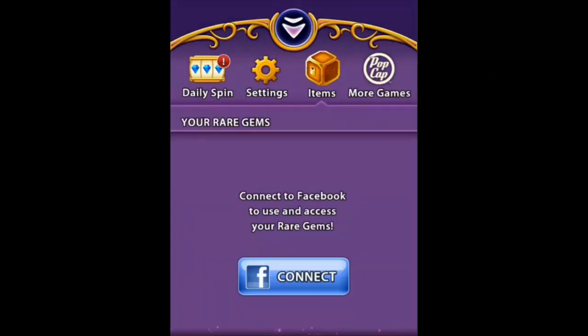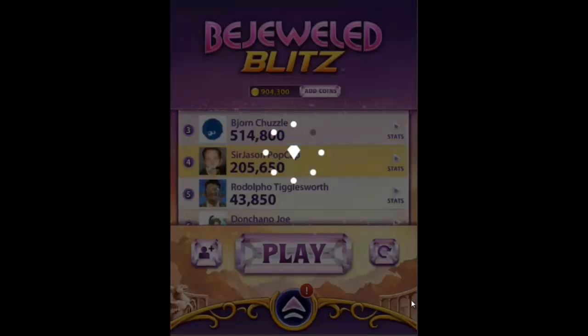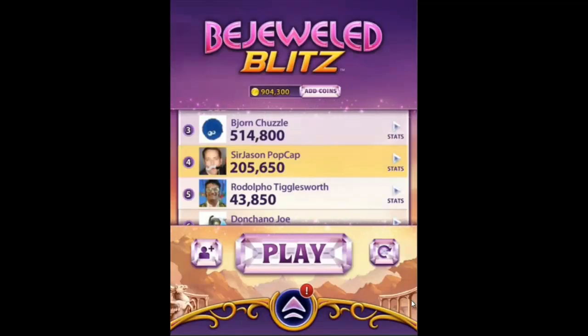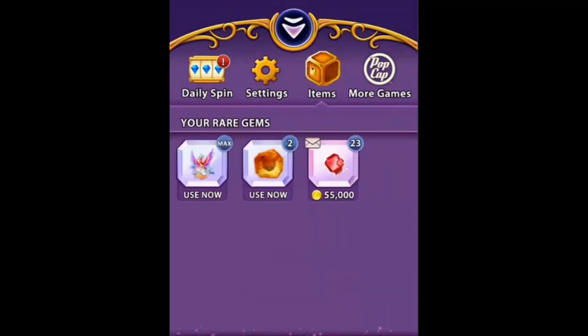If you're playing on a mobile device, you'll need to be connected to Facebook to use the items feature. After that, just tap the Dashboard button from the main menu and click on the items box. All of your rare gem rewards and shares are now available to you.